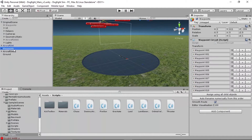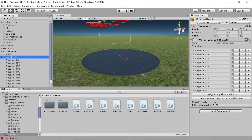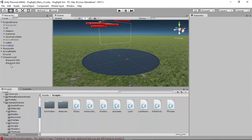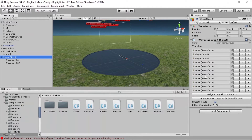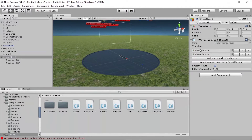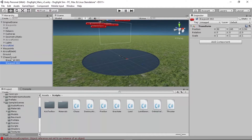We're going to duplicate the waypoints and call the copy 'chase circuit'. Pop it open, delete all except the first two waypoints. Then click the chase circuit — all the deleted ones are still referenced as empty objects, so we need to clear the cache by hitting minus repeatedly until cleared, then reassign. Now the circuit is mapped only to the children that still exist.